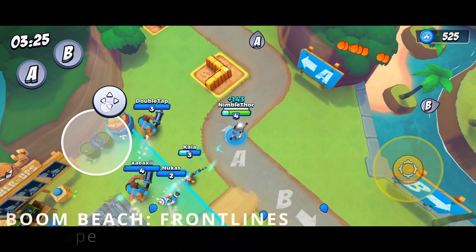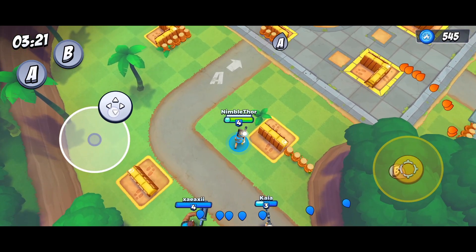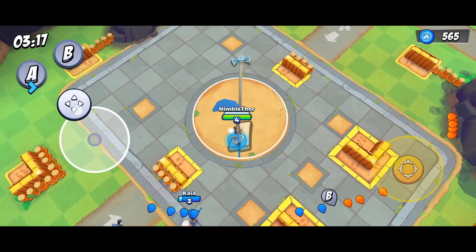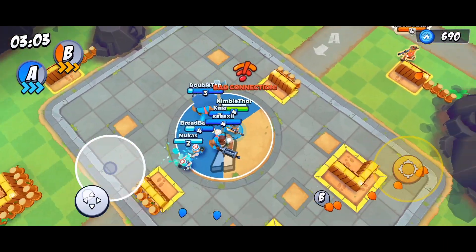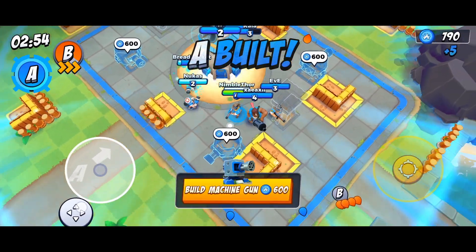Let's talk about Boom Beach Frontlines. This is a 9 versus 9 multiplayer action shooter that plays like a very simplified casual MOBA, and it's currently out in about 20 regions worldwide, published by Space Apes, which Supercell owns the majority of. The goal in this game is to capture two areas on the map marked as A and B, and if our team captures both, we win the match.